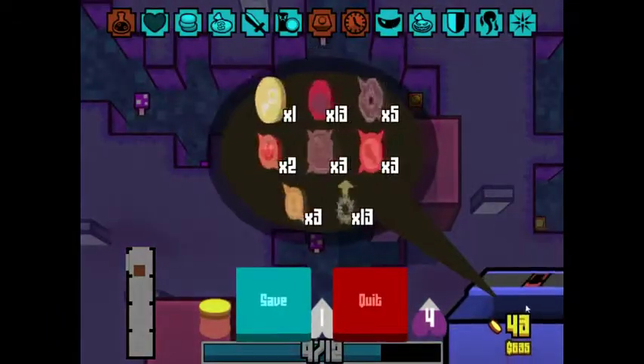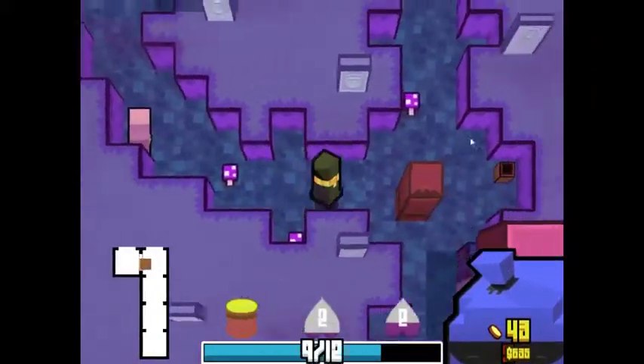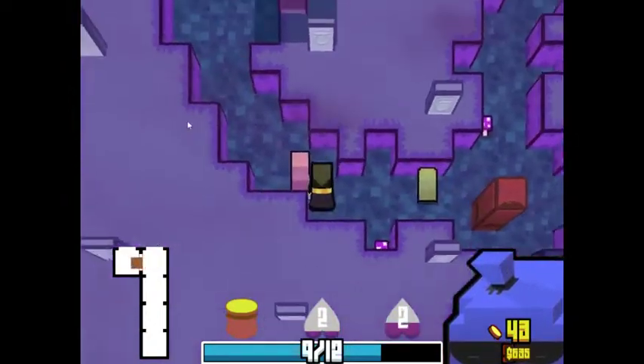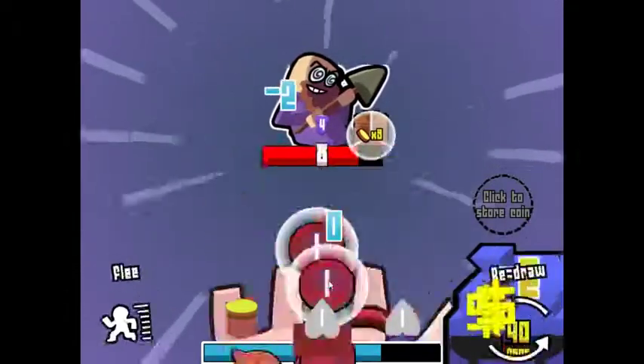We got Kaichu right there. I'm gonna try and go through a few cells, and we're gonna try to fight him last. Let's fight another one of these. I gotta find a way to get rid of those coins, because I do not like them whatsoever. I don't wanna draw — what do I have again? Like 13 of them. That is really bad.